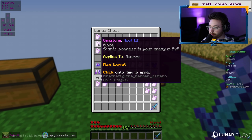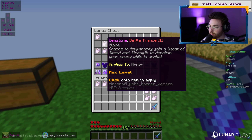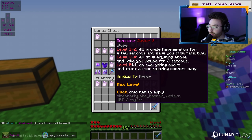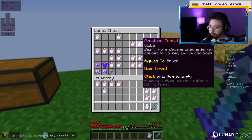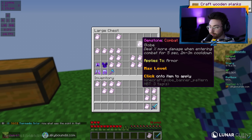Root 3 gives slowness to your enemy in PvP, applies to swords. Battle Chance 3 temporarily grants a boost of speed and strength to demolish your enemy in combat. Savior 5 provides regen for a few seconds, saves you from a fatal blow, makes you immune for 3 seconds, and knocks surrounding enemies away — that's really good. Thunderclap 5 has a chance to strike your enemy with lightning dealing 3 hearts of pure armor-ignoring damage, which could execute somebody. Skeleton Army spawns skeletons to help you fight — useful if you're getting smoked but maybe not great on offense. Hotbar shuffle has a chance to shuffle the enemy's hotbar — that's 100% good. There's also 2% more damage when entering combat for 5 seconds.